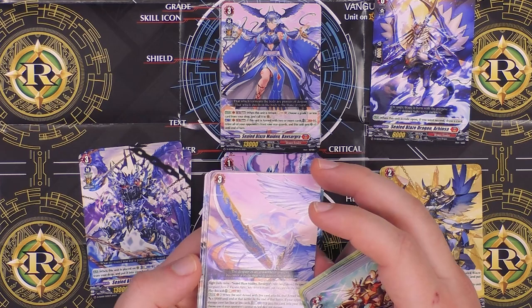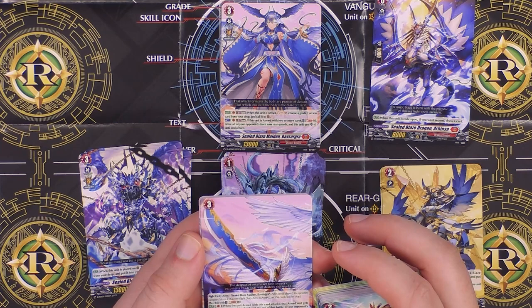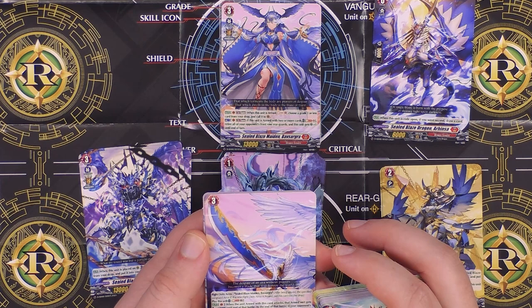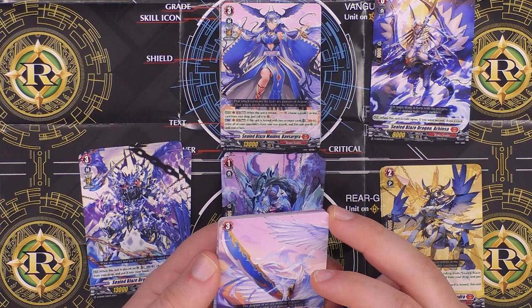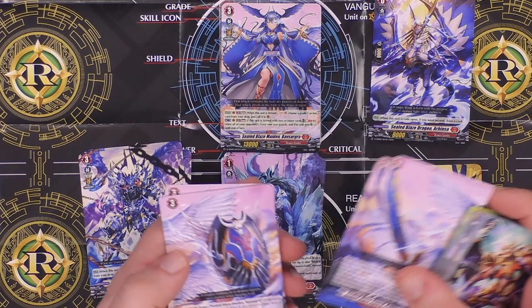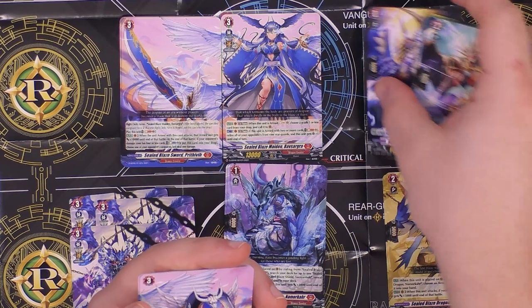All right, here we go — these have got to be our arms cards. DD Arm — it's definitely part of her artwork. When the unit armed with this card attacks, the armed unit gets a power boost until end of battle. At the end of the battle, if your opponent's damage zone has four or less cards, blast and put this card into your drop — choose one of your opponent's vanguards and deal it damage. It's tricky considering she wants to be constantly equipped, but there seem to be a lot of ways to get them back. There is the sword that completes that picture.